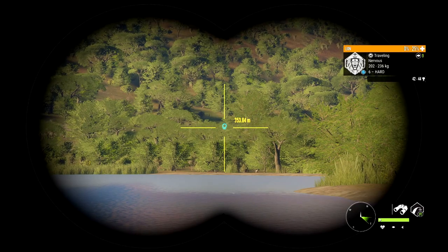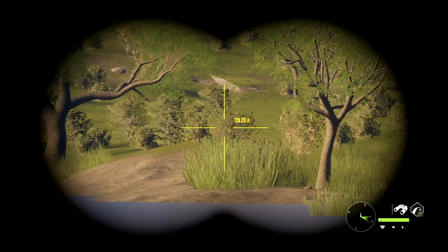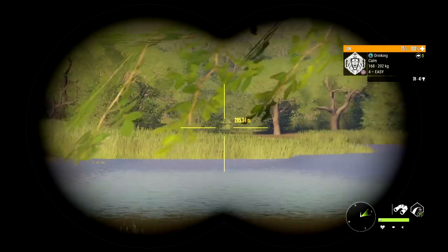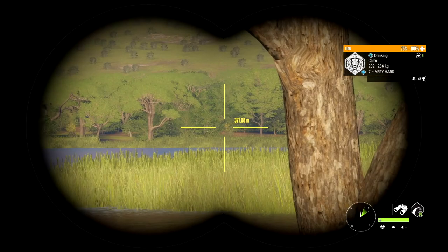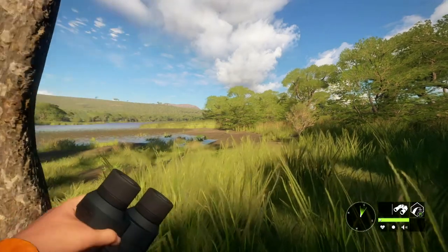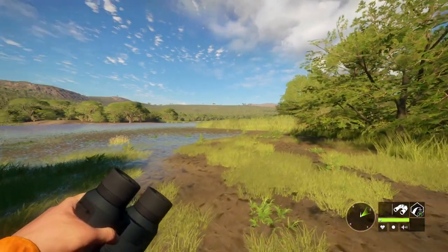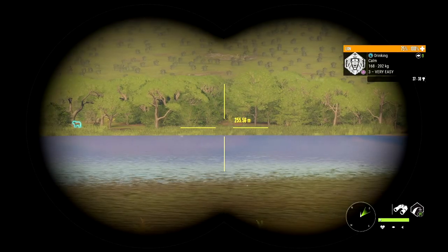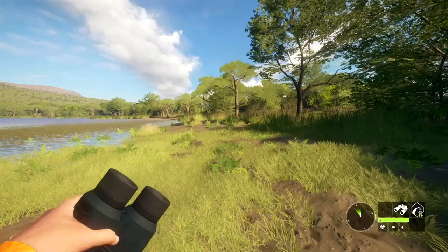I've actually spotted this lion — he's at 0 to 25 health. We're over here at my final little location, which is my personal favorite place to hunt lions. We actually have a female drinking right over here, but I'm pretty sure there's a male somewhere — yeah, there he is. That's a level seven hart, so we definitely want to try and take him out. I also spotted another lion somewhere in this area — another female. There are actually two level sevens in this area and another female, and we couldn't see this guy from where we were standing earlier.